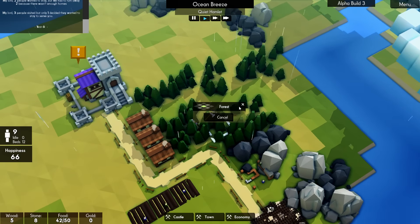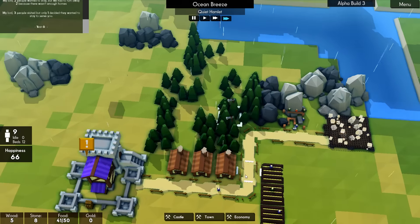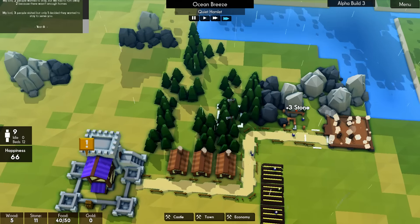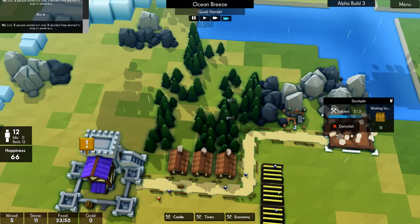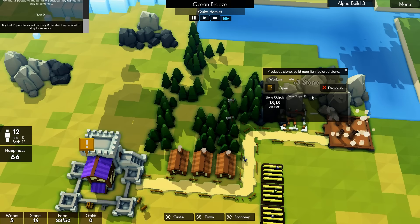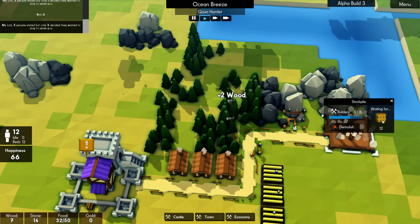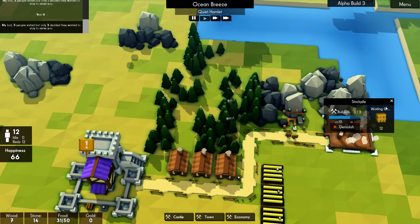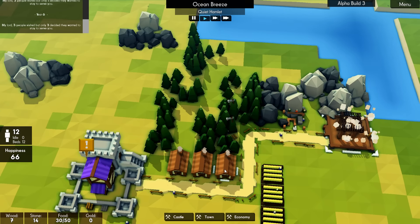I think if we chop you away from there and you from there, we'll put a forester here — I think that might be a good slot. Now this is going to take three people. I'm waiting for — that's new. There's a lot of little changes they haven't really mentioned. I'm pretty sure that was new — I've not seen that before. So it's waiting for 12 wood, which is really cool.